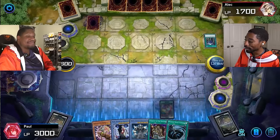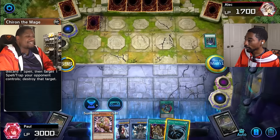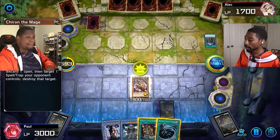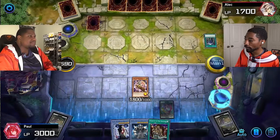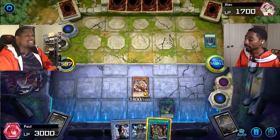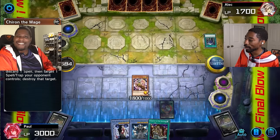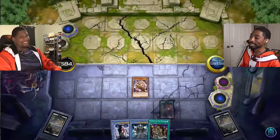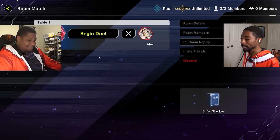Normal summon Chiron the Mage — that'll do it. We're going to play it safe and use Chiron's effect — destroy my Skyscraper and destroy your face down card. You're pitching an MST? Well, it's basically doing the job of MST. Chiron attacks directly — which means I win this duel, Duelist. Good games, Duelist.